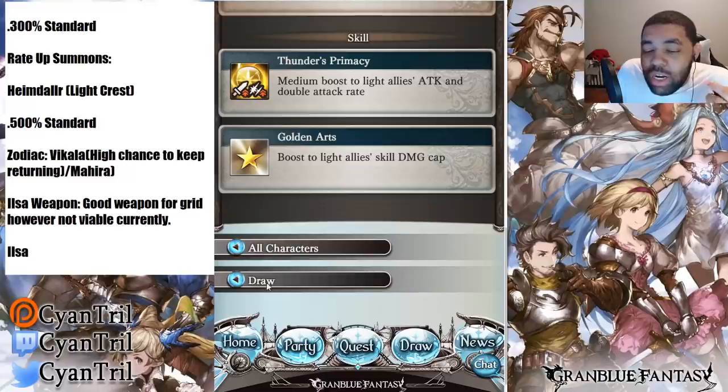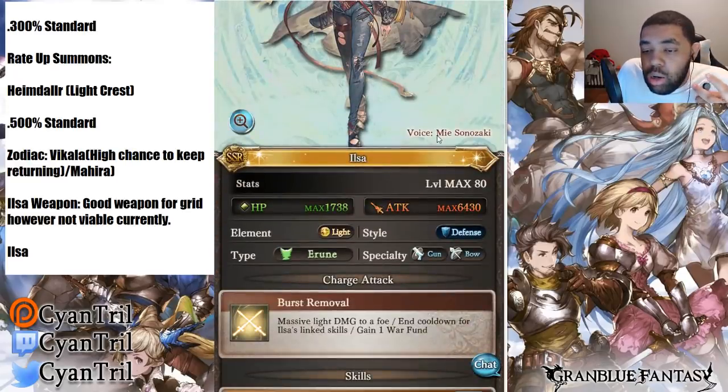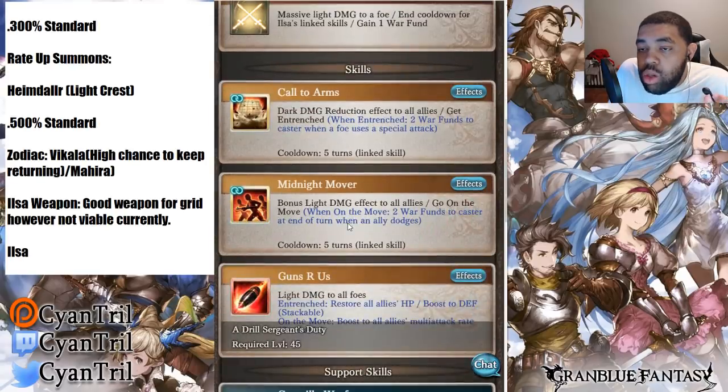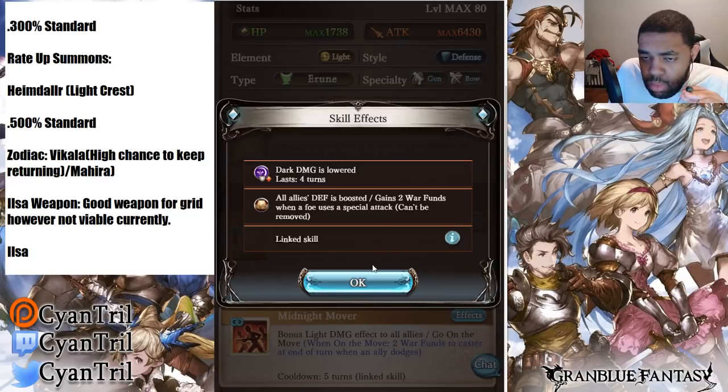Let's look at Ilsa's character skills now. She's furry as expected — furry defense. She's gun/bow, so we have another bow character for light. Massive light damage to a foe and cooldown for her linked skills, and she gains war funds. Only two of her skills are linked, which is not that bad. Call to Arms gives dark damage reduction to all allies — it's a buff.